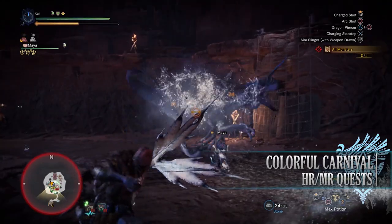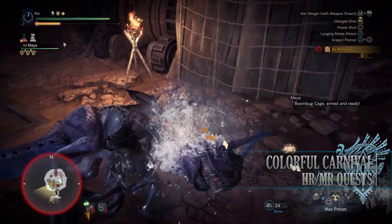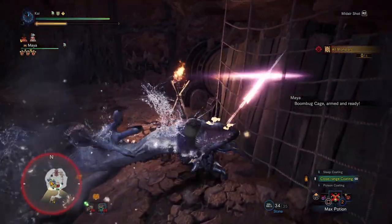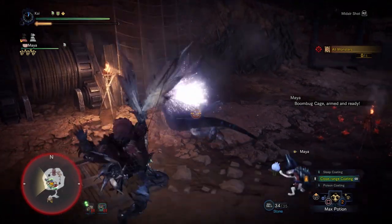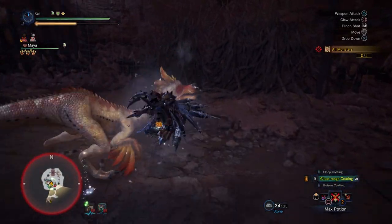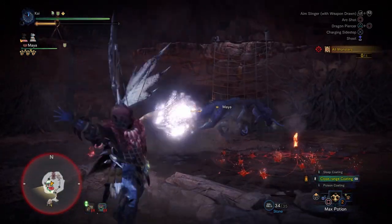Next is the Colourful Carnivore, a 2-star Master Rank quest requiring Master Rank 6 or higher. This has players taking on a Tzitzi-Ya-Ku, Kulu-Ya-Ku, Pukei-Pukei, and Coral Pukei-Pukei in the Special Arena. For completing this quest you'll get bonus Hunter Rank and Master Rank points. This is also a quest to consider if you're looking for Fey Wyvern Gems or have limited bounties to take on Bird Wyverns.